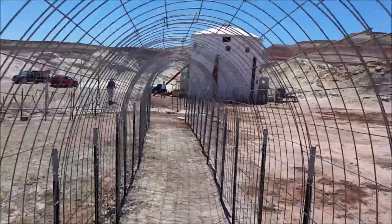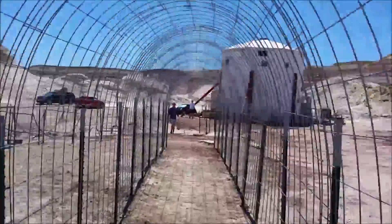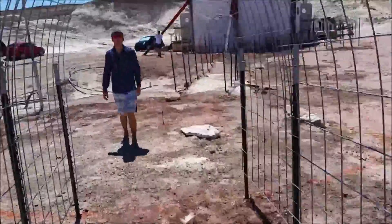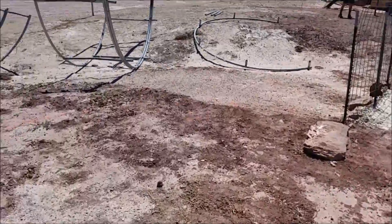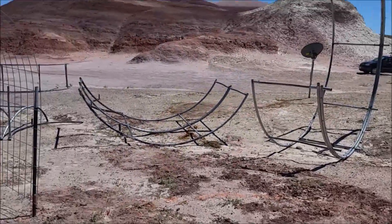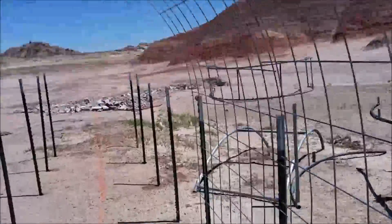They're going to put tarps and stuff over this to make it look like an inflated pressure tunnel. There's Arthur coming up towards us. So this is going to be the tunnel hub — we're not quite sure how the design of this is going to go, but we're going to try to use this material. We're going to come back in September and work on that. Down this tunnel will be the greenhouse area.